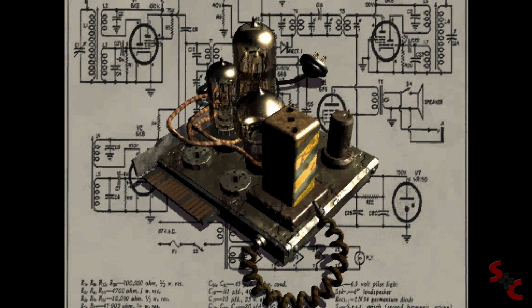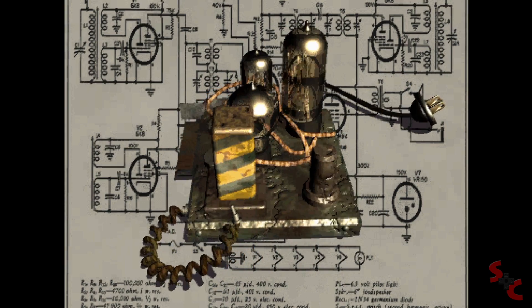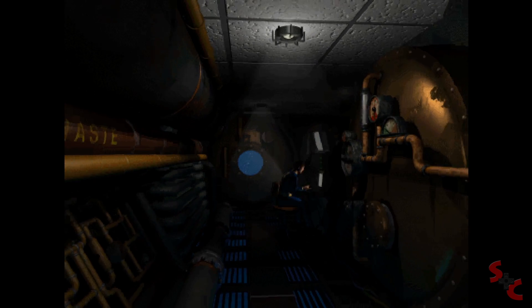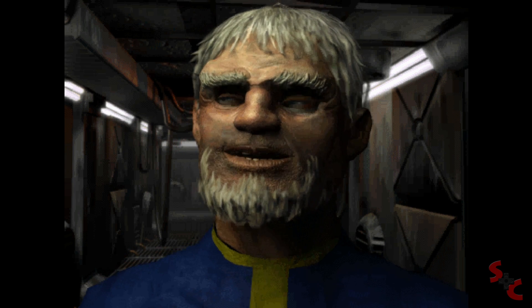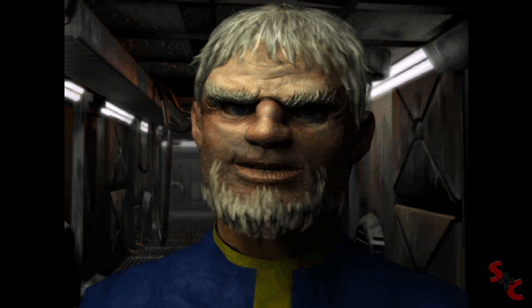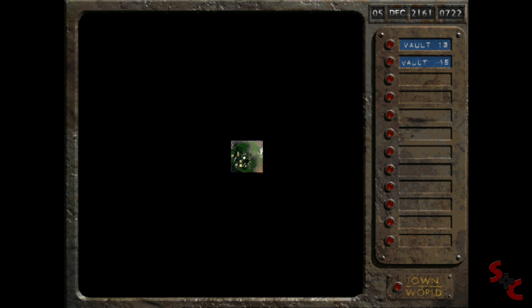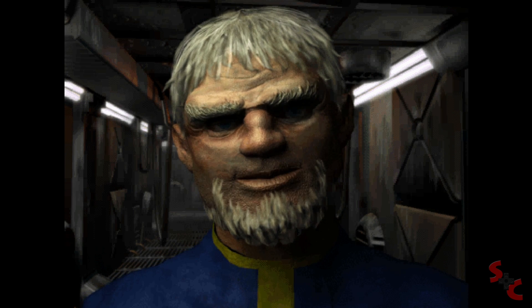Oh goodness — we've got a problem, a big one. The controller chip for our water purifier is broken, it's too complicated for a workaround. Simply put, we're running out of drinking water. The only hope is to go find another controller chip. We estimate we have 150 days of water left. We need to find the location of another vault. Okay, so I've gotta find a controller chip because they're running out of water.